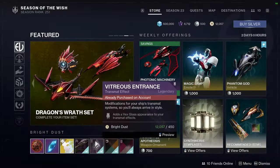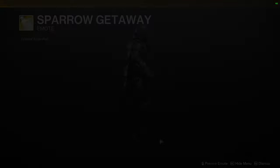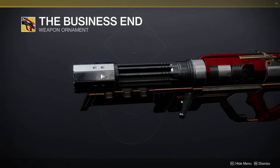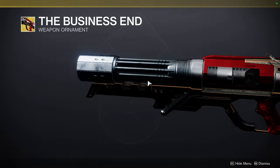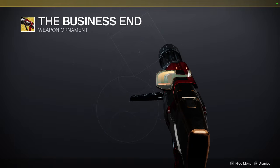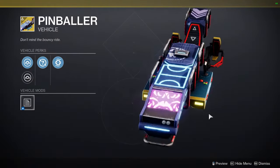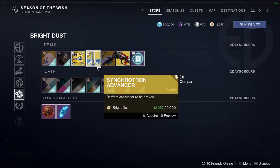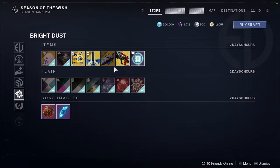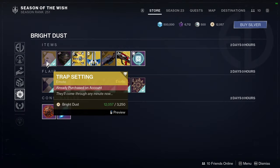Then there's the Sparrow Getaway. At the bottom we have the Business End, which I'm still thinking about getting because it's a Cabal-themed one that looks really cool. We also have Pinballer, Synchrotron Advancer, and Firebreak Shell.